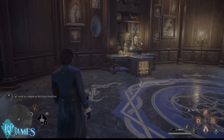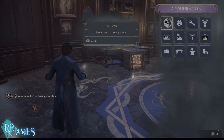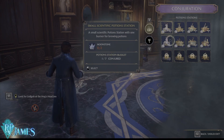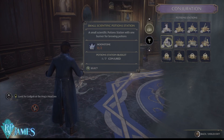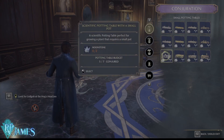Now before you actually start doing that, for free you will get the small scientific potion station. The small scientific potion station is going to allow you to brew a single potion at any given time. You're also going to get, on the herbology side, the pot table with a small pot. This is where it gets interesting.